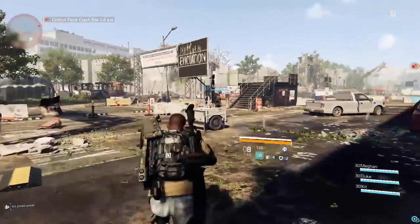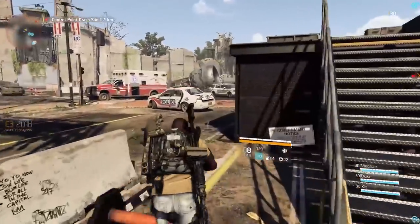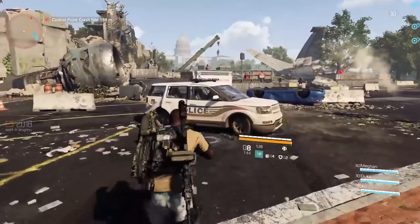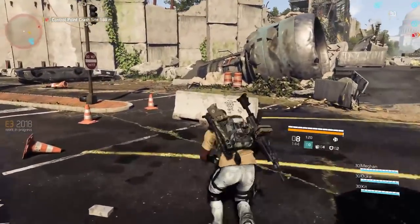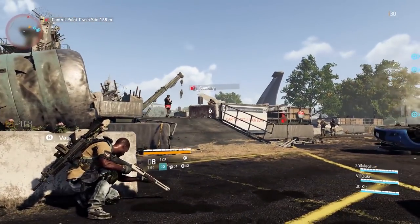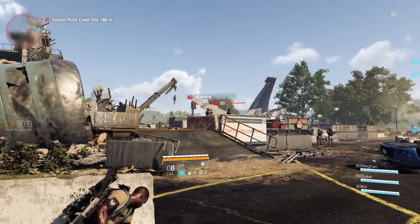Gear has changed in the Division 2, be it with the new addition of brand sets, the altered gear talents, or the removal of the major and minor attributes and replacing it with a general category called attributes. Gear now only has one attribute category. Let's take a look at what the armor rolls are on each different gear piece and how different gear attributes work and how they roll on the different gear pieces as well. Let's get into it.